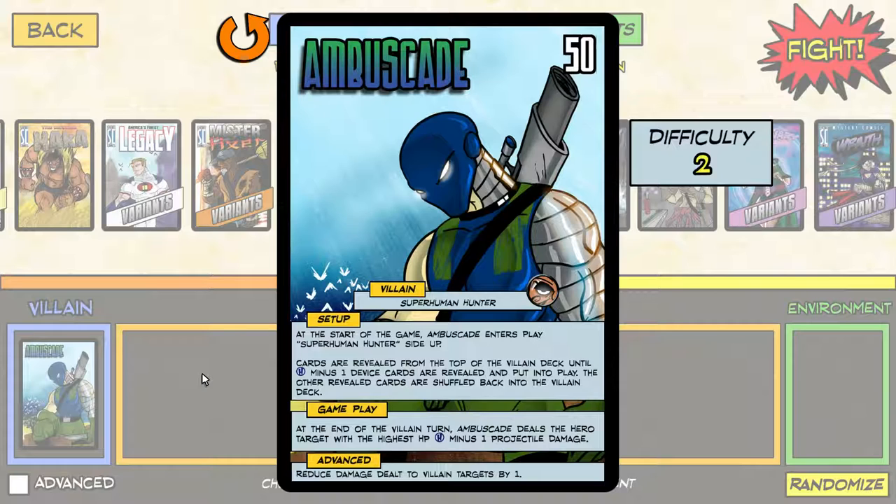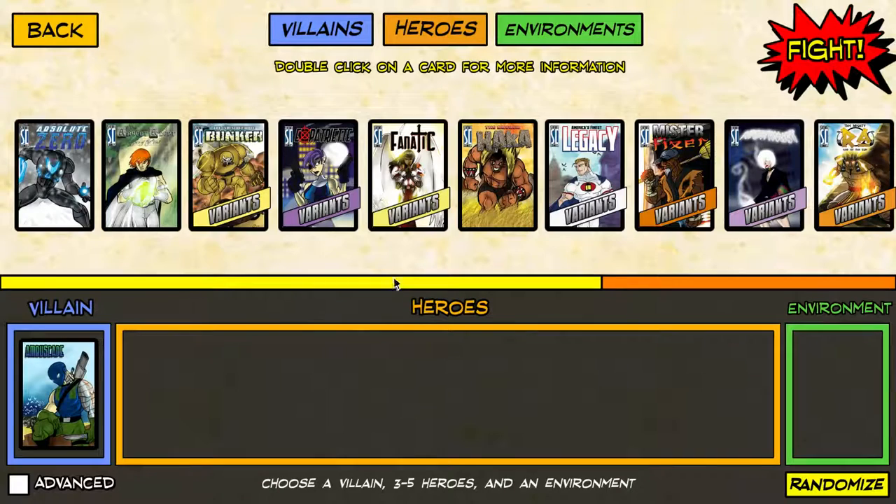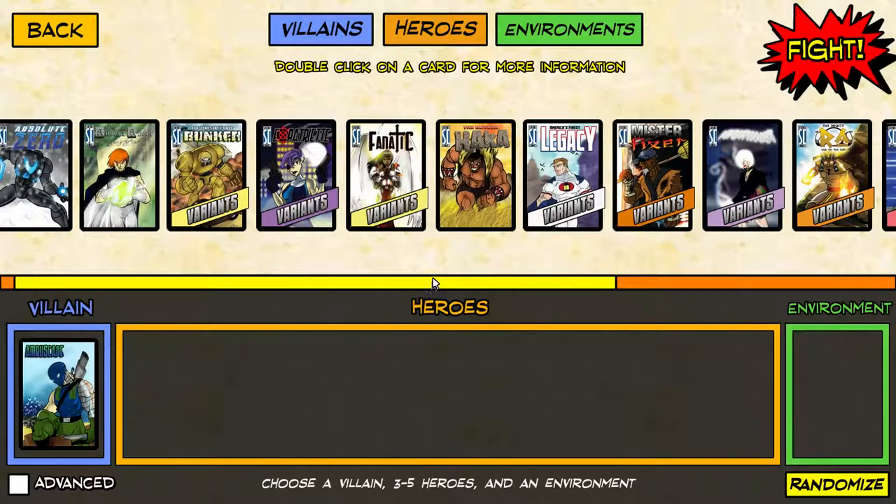So at the end of the villain turn, Omnitron deals the hero target with the highest HP H-1 projectile damage. Omnitron's actually really easy if you play against multiple heroes, like four or five heroes. And I imagine if you were to somehow break the rules and play against, like, 17 heroes, he'd be a complete joke.